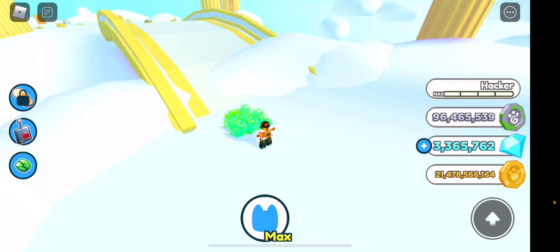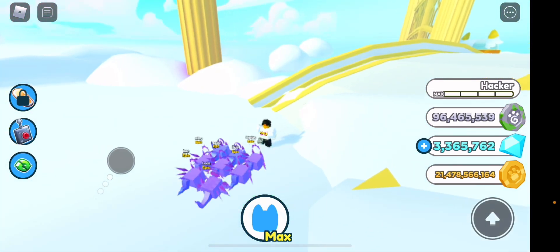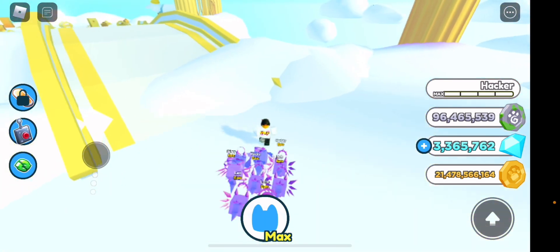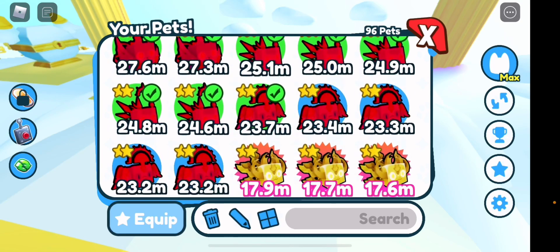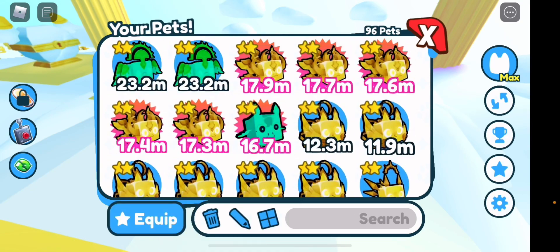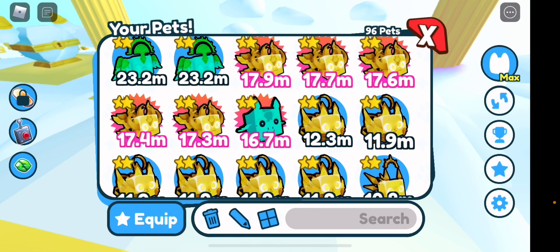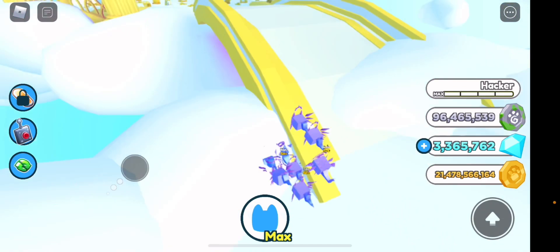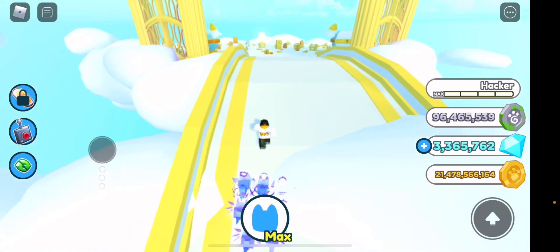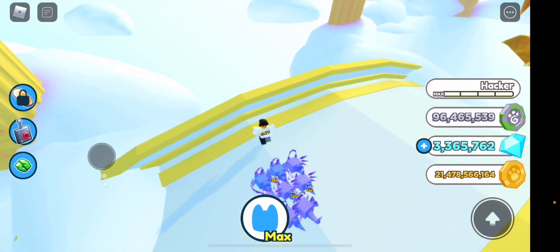Welcome back everyone to GH Plays! Today we're back with another Pet Simulator X video. I'll be showing you guys one of the best fusing methods I've found. This fusing method will actually get you the golden legendary version — the golden Emperor Dragon. It's a pretty simple and cool method. I was pretty shocked when I heard about it. I'm not sure of the exact percentage but I do know it works.